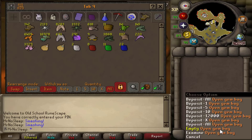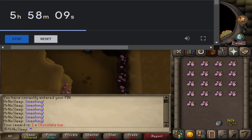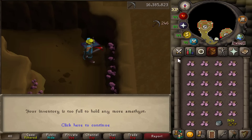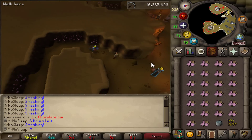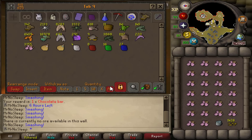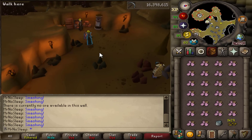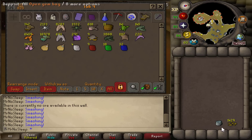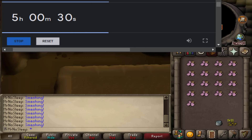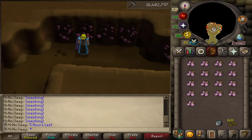I'm certainly no stranger to amethyst. I started here at 92 mining — the bare minimum requirement — with my famous rune pickaxe, and stayed until 99 and then far past that, by about three to almost four million XP. I loved amethyst from the beginning because if you wanted to high alch the crystal itself it nets about 2.3k, which is very helpful for an iron man struggling for GP.